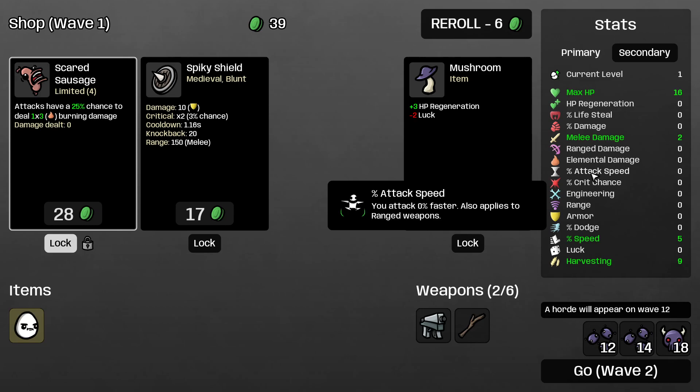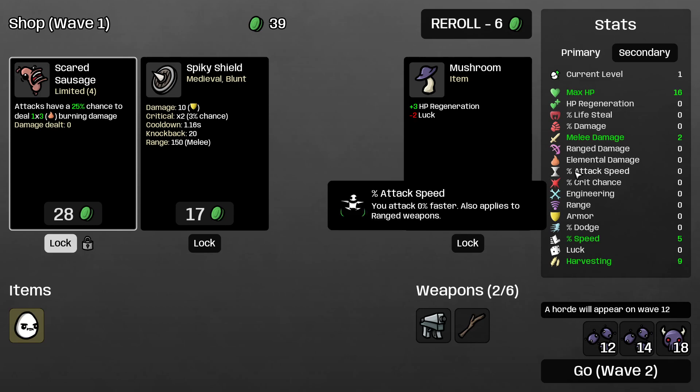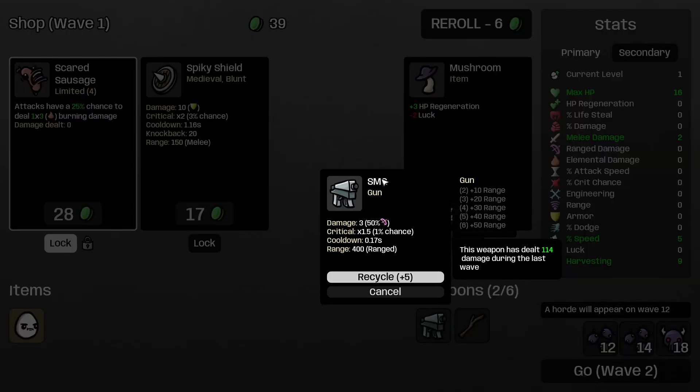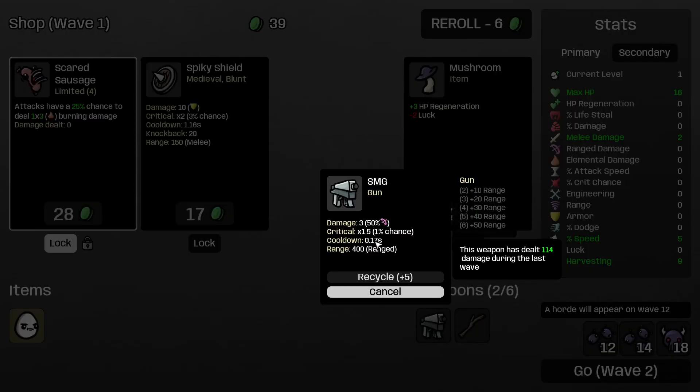Attack speed says how fast or slower your weapons will be doing attacks. You can go both positive and negative on it. If you go negative, you're gonna attack slower. If you go positive, you're gonna attack with less cooldown. For example, the cooldown of SMG as a base weapon is 0.17, and when you get 5-10% attack speed, the SMG's cooldown will go to about 1.14.